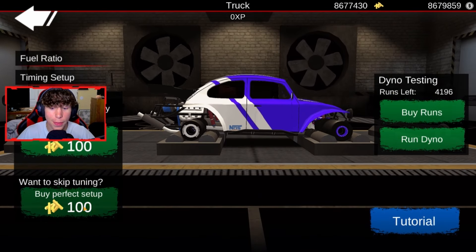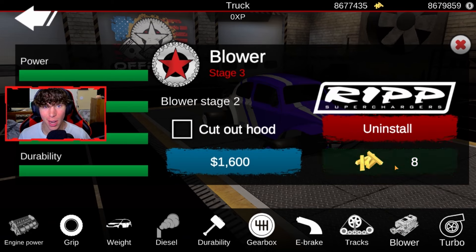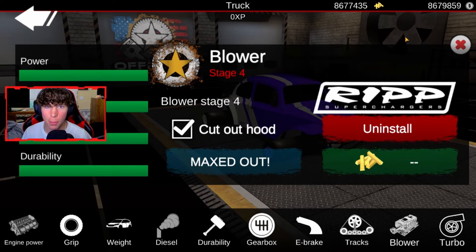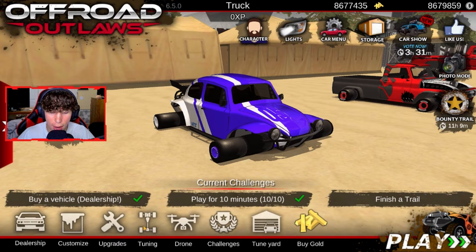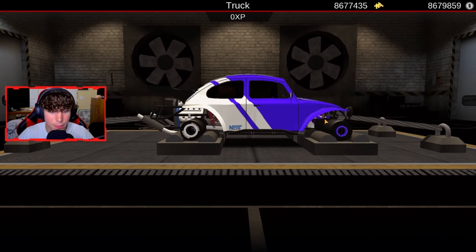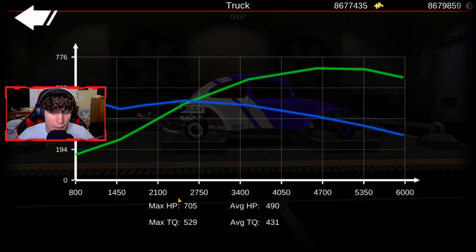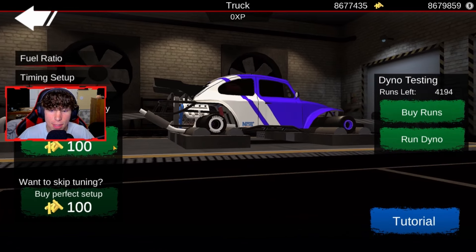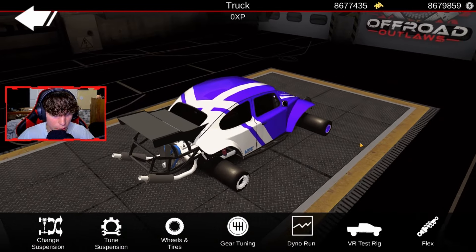Now I'm going to buy the perfect setup on the dyno run. At this point my recording started freaking out and freezing, but basically I just went to the upgrade setting and upgraded everything and I put on a blower instead of a turbo. Now we're going to go back into the tuning and the dyno run and we're going to run the dyno one more time. Now you guys can see the max force power is 705 and max torque is 529 — that is pretty good. We already have the perfect setup so we don't need to adjust anything. Now we're all set.